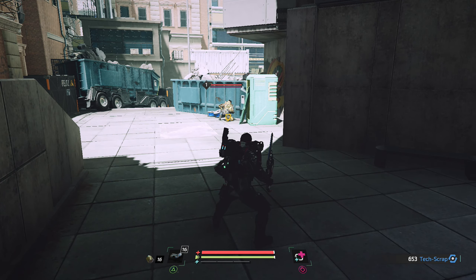Sehr schön, dann können wir hier vorne erstmal an die Medi-Bay rangehen. Zudem wird dann auch gespeichert. Wir haben noch ein paar Scrap Items - gleich mal alle reingebrettert. Wenn wir an der Medi-Bay sind, können wir natürlich alle Scrap Items auch direkt dort einlösen - wir müssen das nicht selber im Inventar machen.